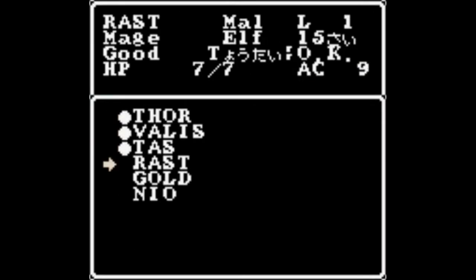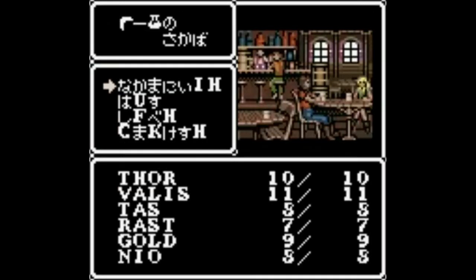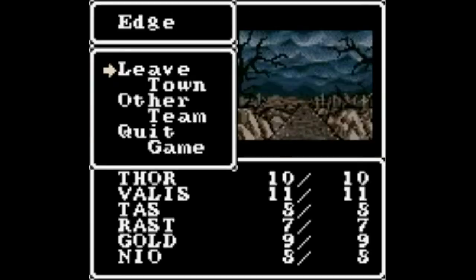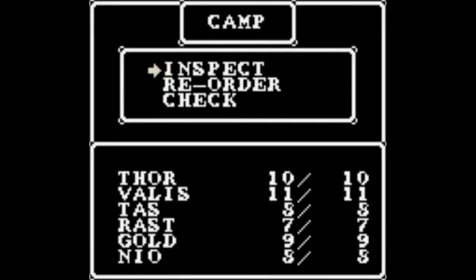So what I did here, I made a predetermined party — two fighters, a thief, a cleric, a mage, and of course a wizard. Pretty much the same combination that I did on my Nintendo, which I owned.